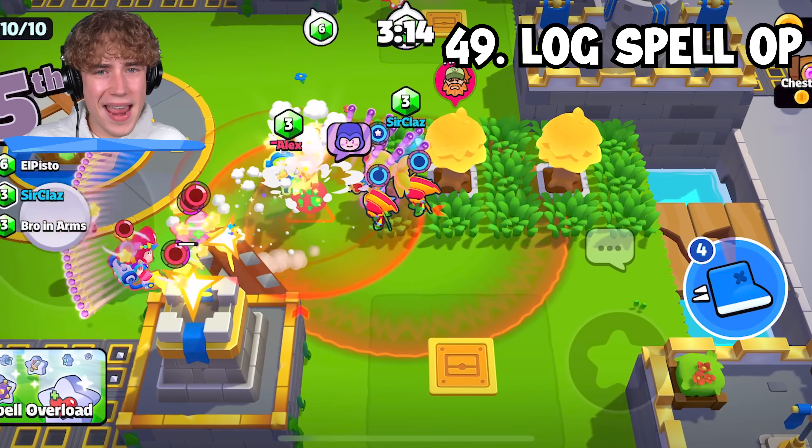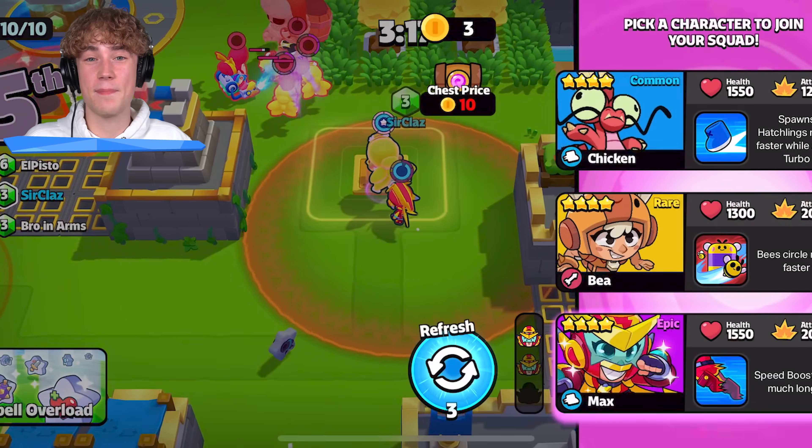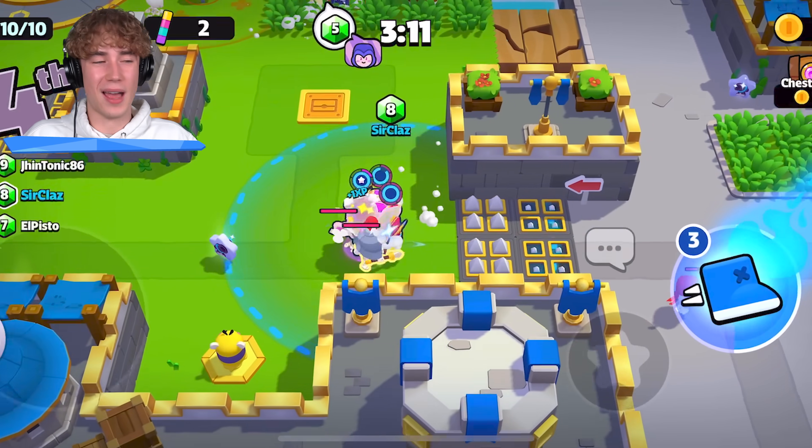The log spell is amazing for either running away from players or for stealing kills. I've used the log spell so many times to simply steal a kill, steal a Tree Giant boss, or maybe other bosses. Hold on to a log, steal some loot, and get the wins.